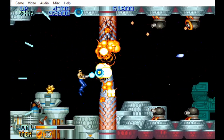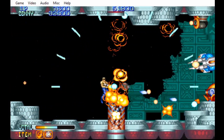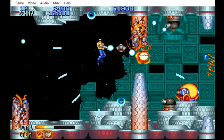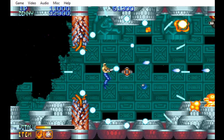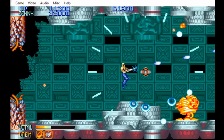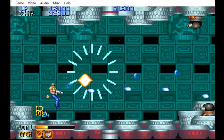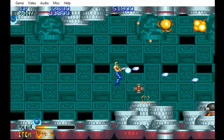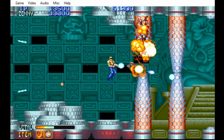There are three worlds in this game. There's Dust World, which is what we're in right now. There's what I call Egyptian World, because everything looks like Egyptian stuff. And then the third one — I honestly don't know how to describe it.